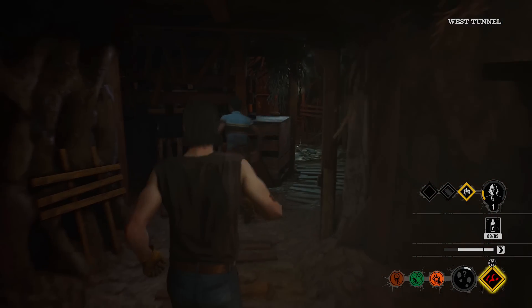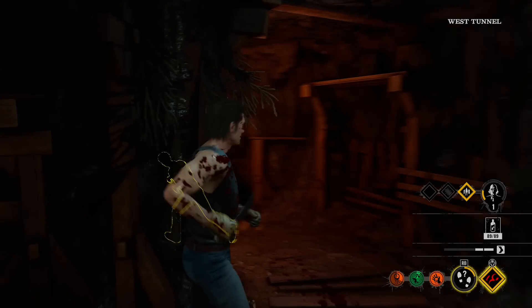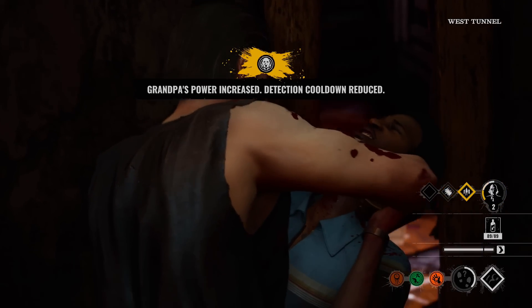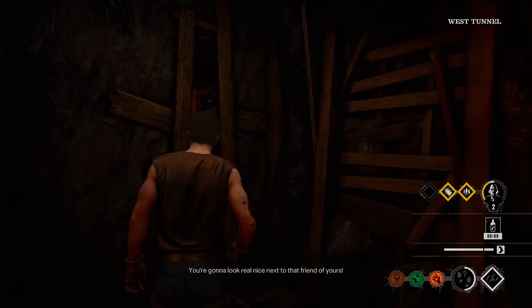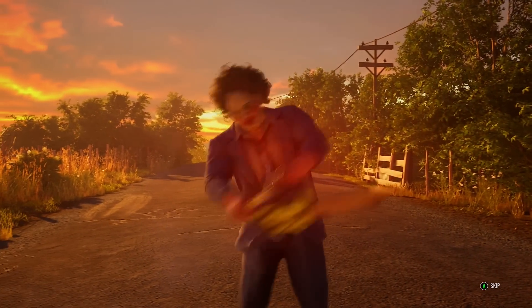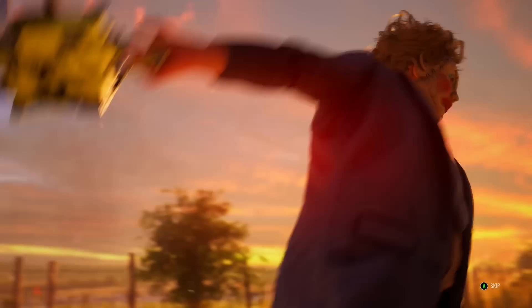If you're going against proper campers and they ain't leaving the basement, you're going to get that bleed damage as well. Dead. That was a quick game. He does become really efficient against newer players for sure — newer players against Johnny are going to get absolutely taken out. Let's get into game two.